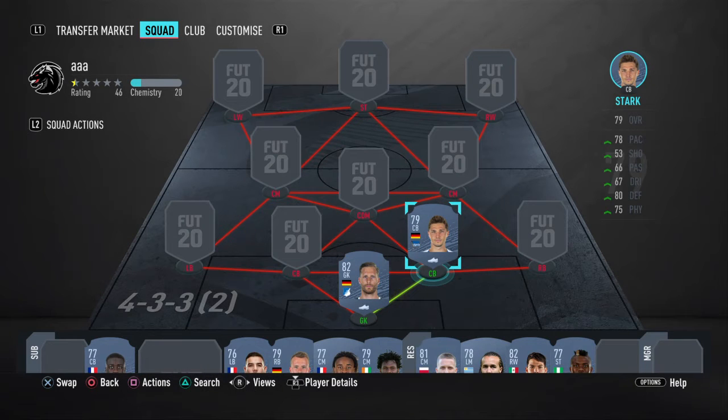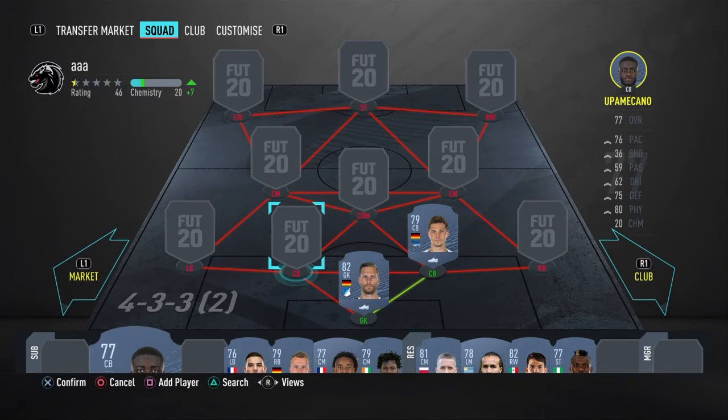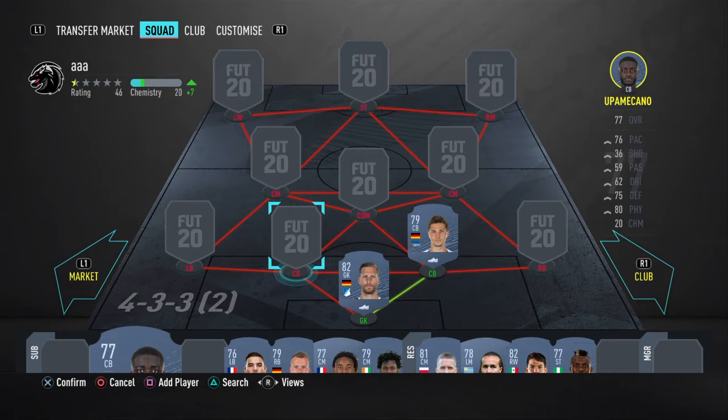On the right side center back position, we have Stark who is another Bundesliga guy. He's definitely a very good and usable center back at the very beginning of the game. He's great because of his 78 pace, his defending is great, and his physical is also not bad. So you can still use him.